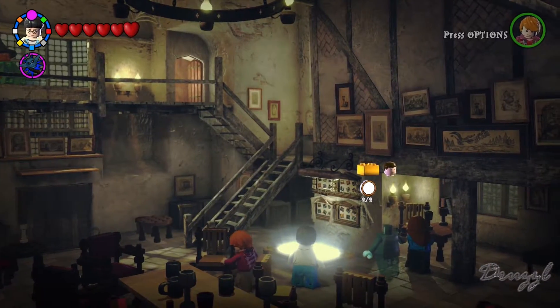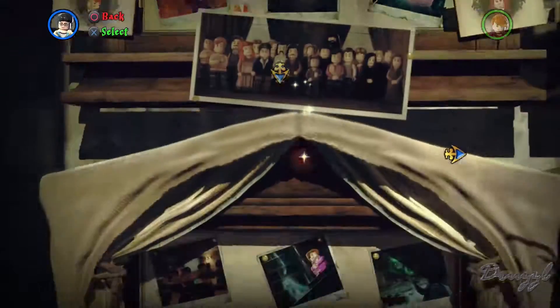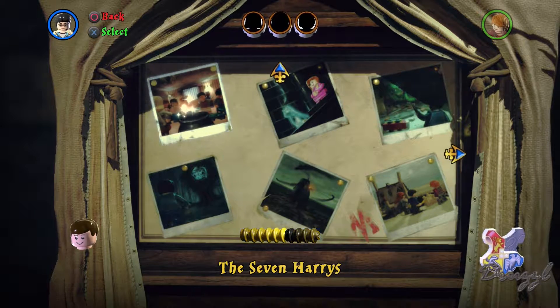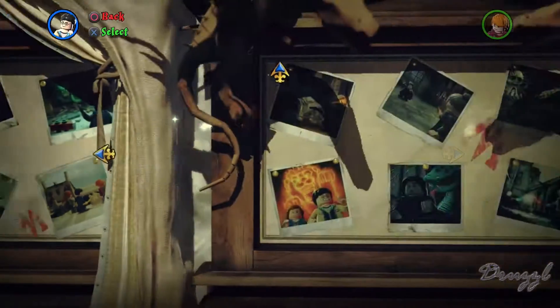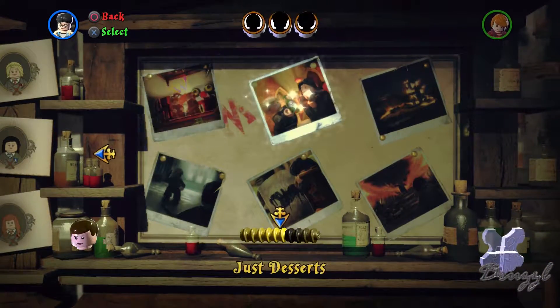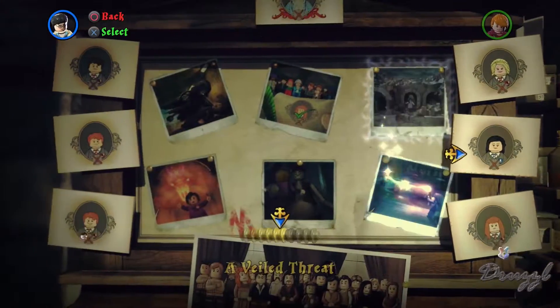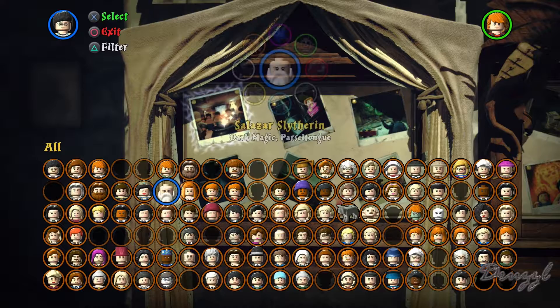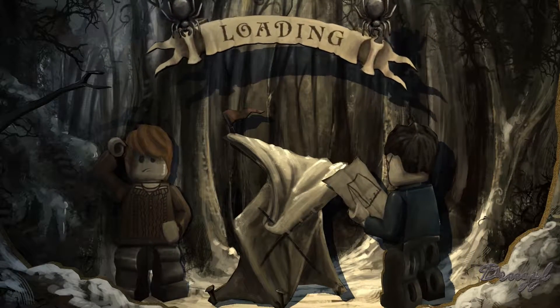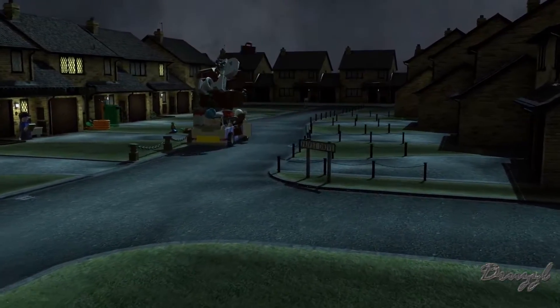Welcome back to LEGO Harry Potter Years Five through Seven. Today we're starting on Year Six - we'll see how many of these we can get done. We did this one up here so we could get Charlie and the achievement for using the Weasleys. Let's just get through everything else and see where we're at. We've got a ghost on this one - I wonder what they're useful for. This is the one where the Dursleys move out.